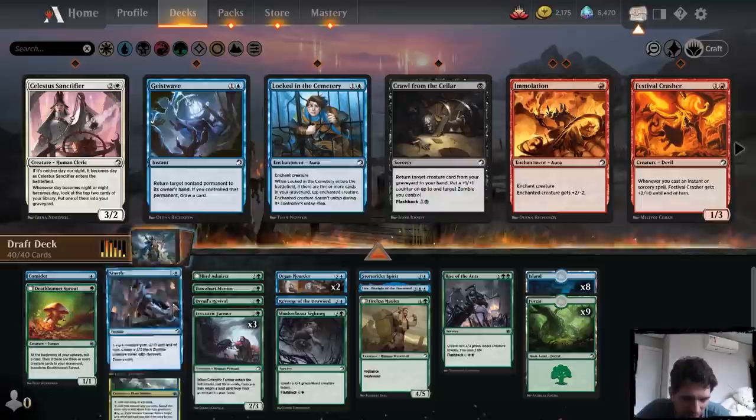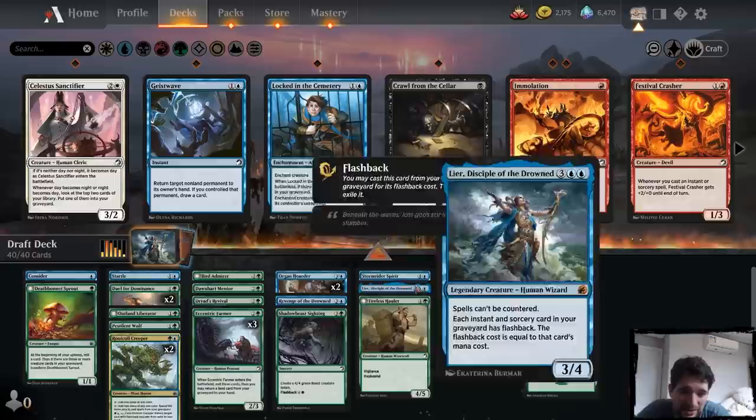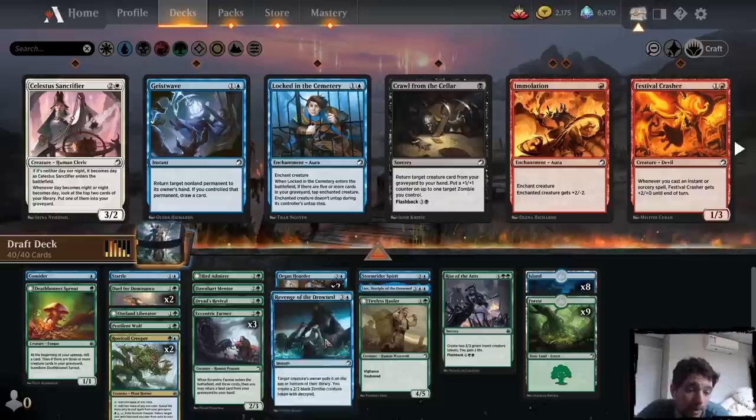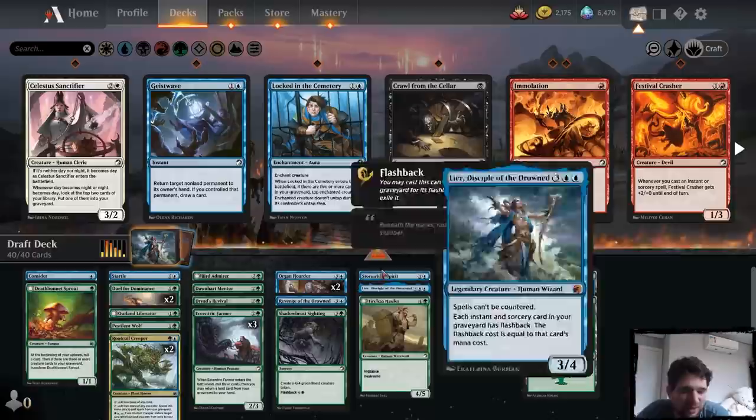I could play Locked in the Cemetery instead of Startle, but I like Startle a little bit. I don't have to play this Wolf either. I could also cut a land, but I mean, I have flashback stuff. I think this is probably the best — almost free with all those flashback cards. Playing one Mountain would not be free, because sometimes you're going to draw that Mountain and it's going to be bad. I don't have to play the Dryad's Revival either. I don't have anything super great to bring back, but just bringing back two creatures should be fine a lot of the time.